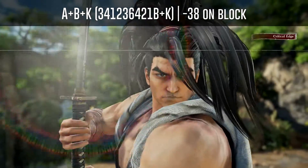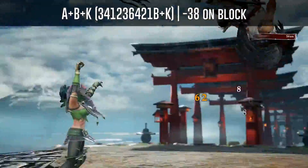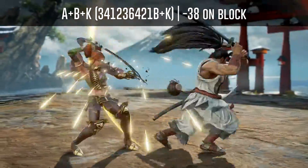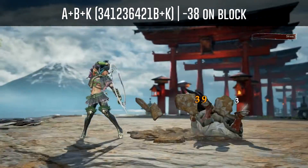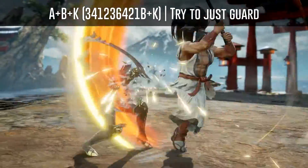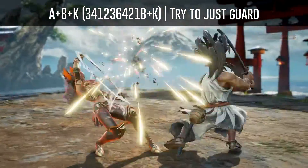Haomaru's critical edge is minus 38 on block. Every single hit of his critical edge also does quite a bit of chip damage, but the entire string also jails so you should at least attempt to just guard it.